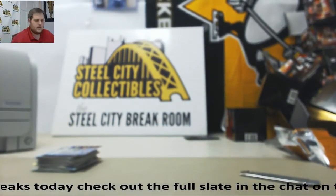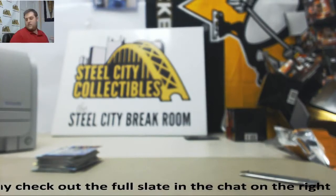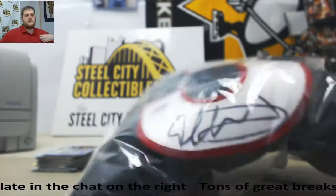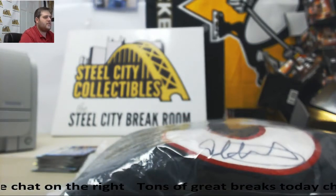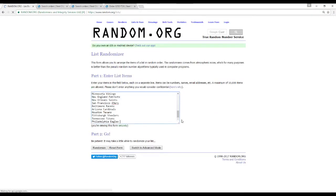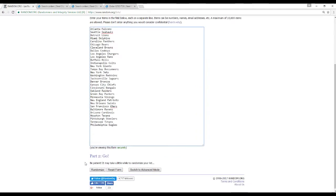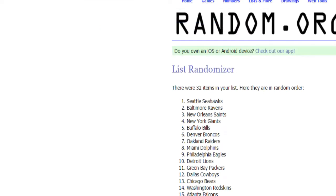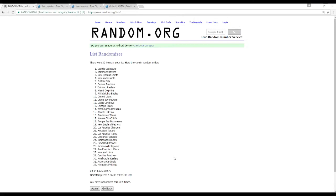All right, we have to randomize 150 points and one jersey. Here's the jersey — just beyond my reach. We'll do the jersey first, then the points after. Five randomizations — whoever's on top wins the jersey. Todd Gurley jersey going to the Seattle Seahawks! Congrats Seattle. Five times — Seattle Seahawks will take that.